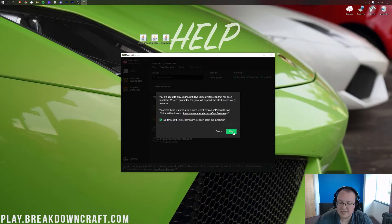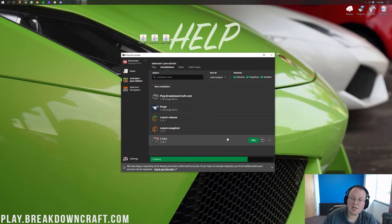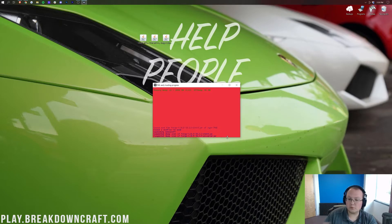Then click Play on our newly created profile to get Forge opened up. You can also check the agreement box if you don't want to go through this every time — you're just agreeing you're playing modded Minecraft. Now we're going to let Minecraft open up. If you do have issues opening up Forge here, it's because you have other mods installed — you need to remove those mods from your mods folder, and you should be good to go.